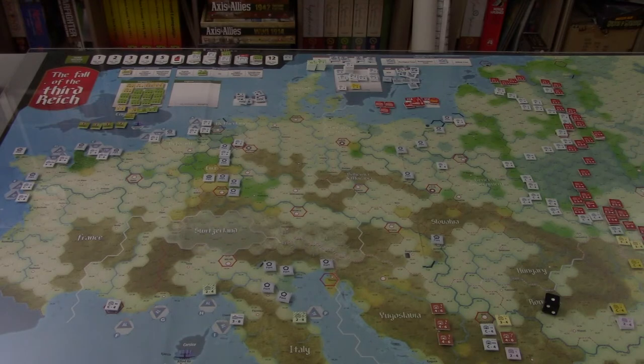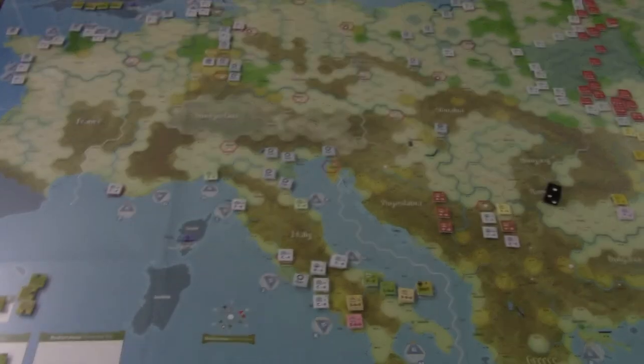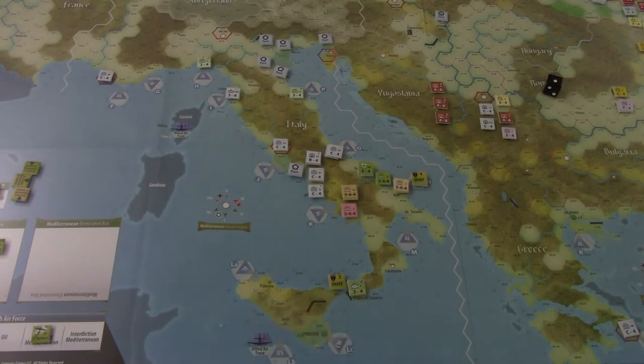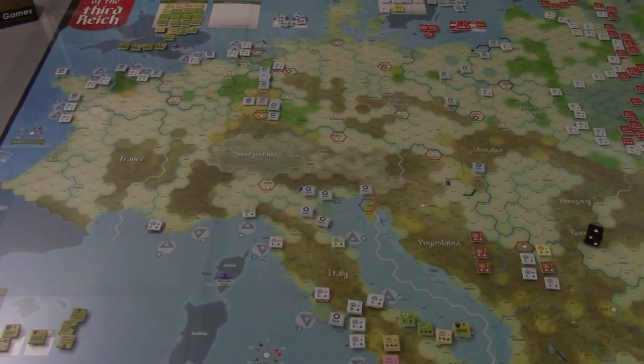The Allies had more replacement points than they needed. They were able to restore to full strength some British units over here and some American units. I'm just realizing I couldn't put this Italian unit where I put it — he can't stack with the Commonwealth. He's considered a U.S. unit, so I need to put him down here instead. So the replacements are done.